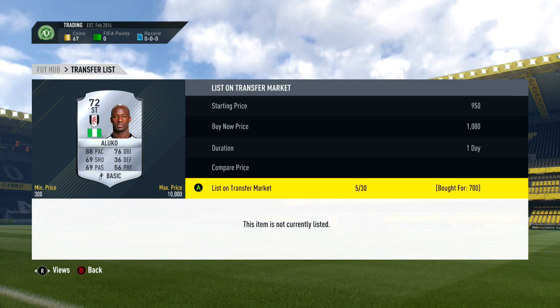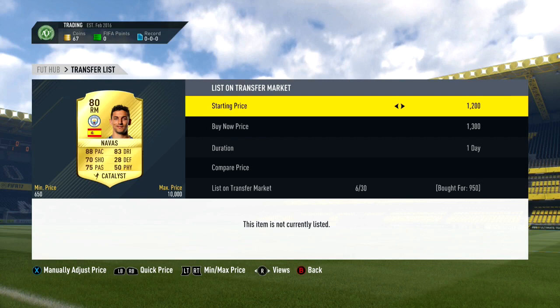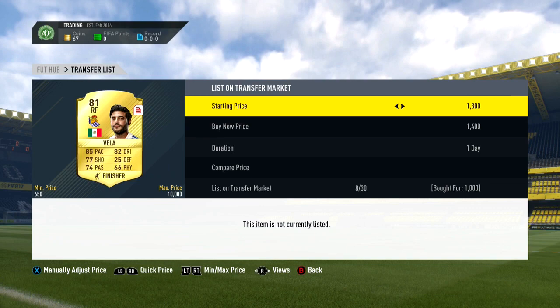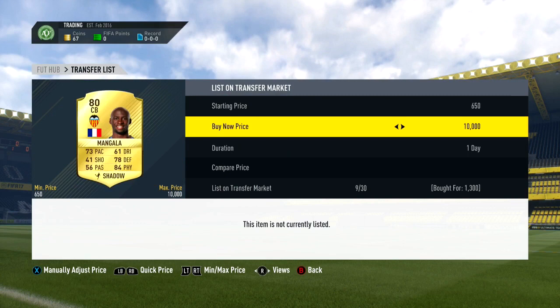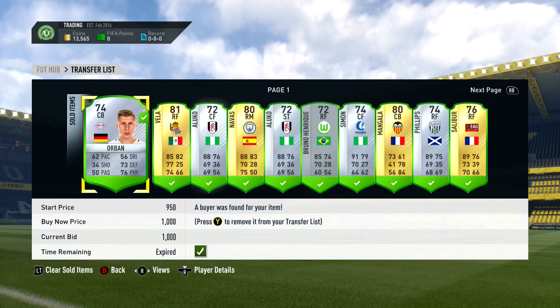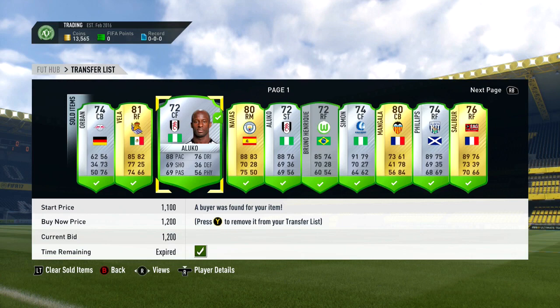Also got Hizu Snavas for 950 coins in Catalyst, listed up for just over 1,000. Bruno Henrique from Wolfsburg for 400 coins in right forward, listed up for 950 — more than doubling my coins on him. Carlos Fea for 1,000 coins in right forward, listed up for 1,300. And finally Mangala in Shadow for 1,300, listed up for 2,300 — great profit if he sells. Overnight again I managed to sell all the players, leaving me with 13,565 coins.